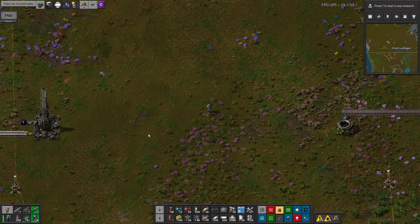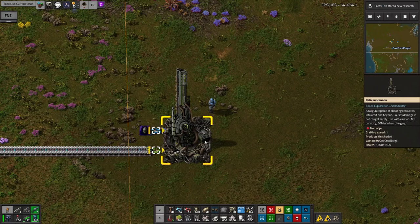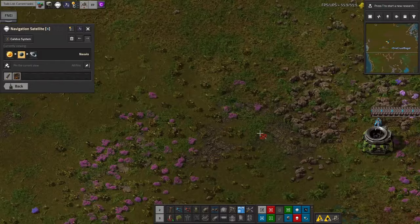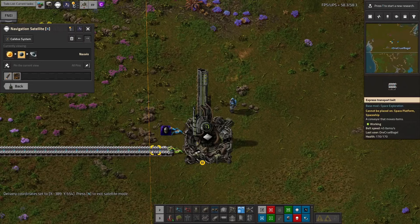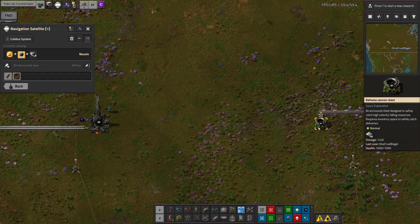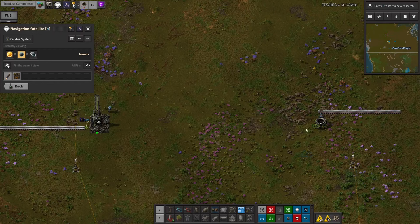The first thing I'm going to do is program the delivery cannon. I want it to send iron plates, and I want them to go to Norvis and land here. The cannon has started picking up iron plates and turned those into a delivery cannon that is ready to fire. I can turn the system on and it will start to deliver the iron plates as fast as the inserter can load them. The receiver chest over here will slowly fill up as the plates arrive and can now be taken out to be used by the outpost.